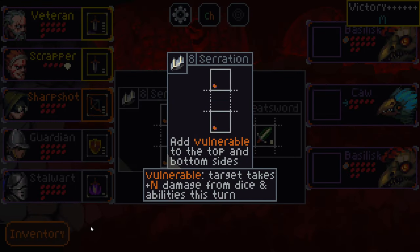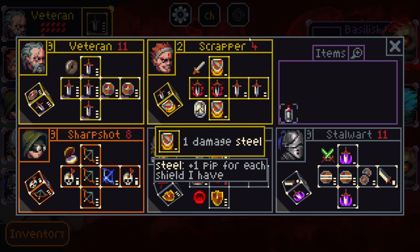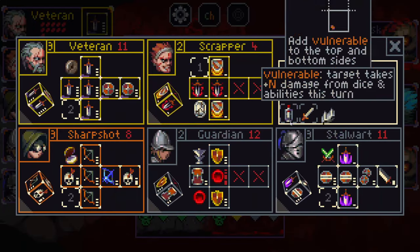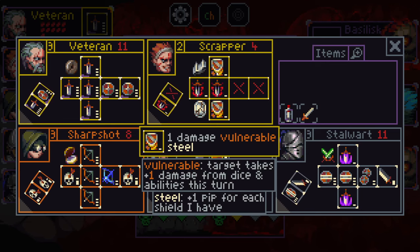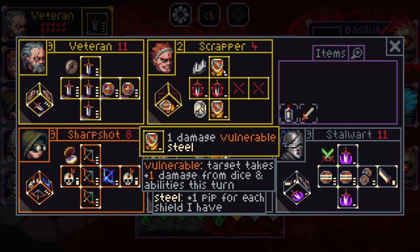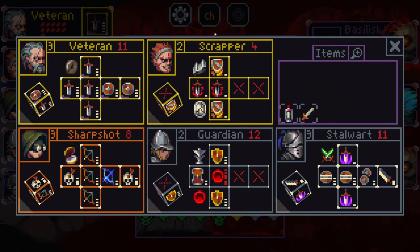Serration adds vulnerable to the top and bottom sides. With the one-damage steel sides on the top and bottom, that's going to get insane. Let's go for it — so now they're going to take plus damage equal to the amount of pips on this. That means with a 20-damage attack, all attacks to that target are going to do 20 extra damage.